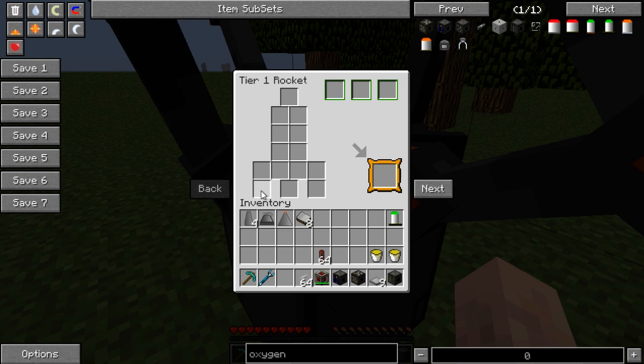To create a spaceship you will need a nose cone, 8 heavy duty plating, 1 rocket engine, and 4 rocket fins. I won't show you the recipes for each and every one of these as they're all available in NEI, but this will give you your spaceship.